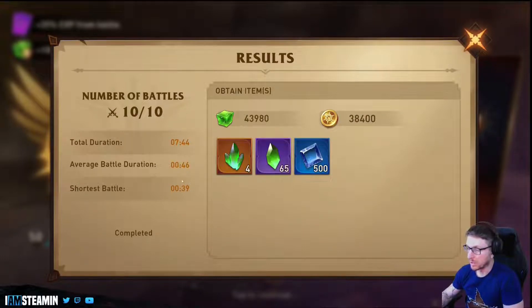Today they're actually letting you farm the element stones, and this is a 10 multi-battle that I've just done here. One of the things to know is you can do it much quicker than the actual dungeon — I was able to do it in as little as 39 seconds, and I haven't even engineered a team. I'm sure you could make this even faster and farm a crazy amount of element stones over the next 12 hours or so.